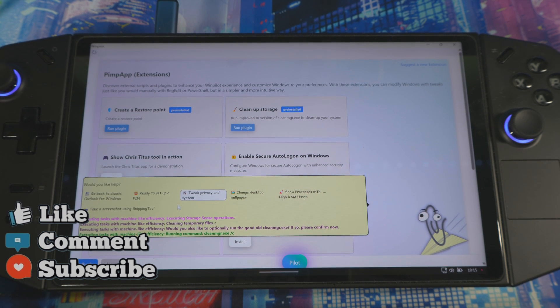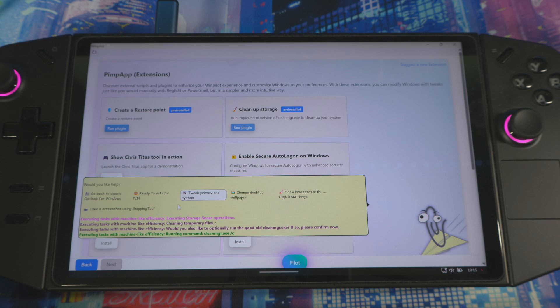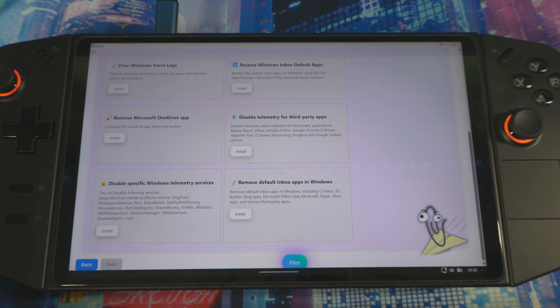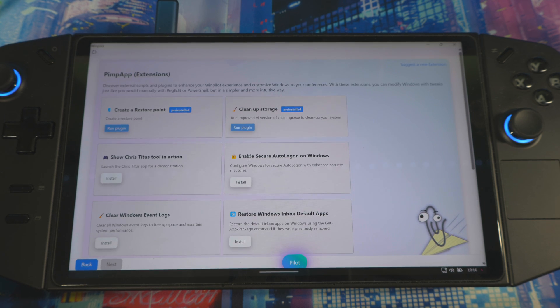This app is so simple, and even simpler than before because it's using AI to help make everything easier for everyone using this application. It's telling you everything it's doing — executing tasks with machine-like efficiency, cleaning up temporary files — so it's doing it right now in the background. You can also install other extensions like Clear Windows Event Log, Restore Windows Index, Default App, or any other extension you might need to make your experience better.